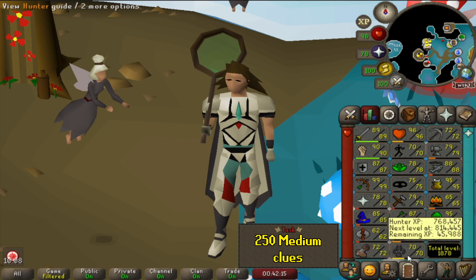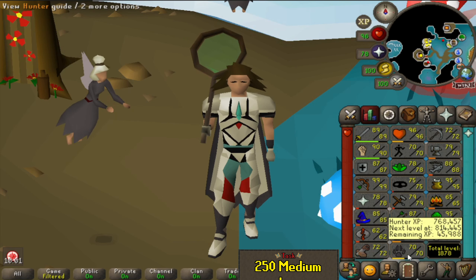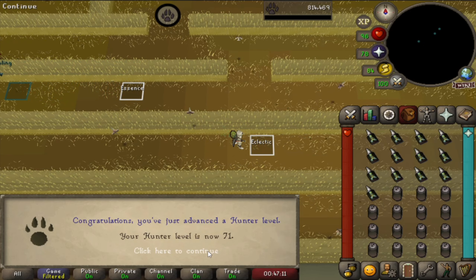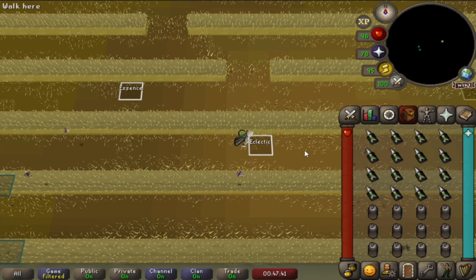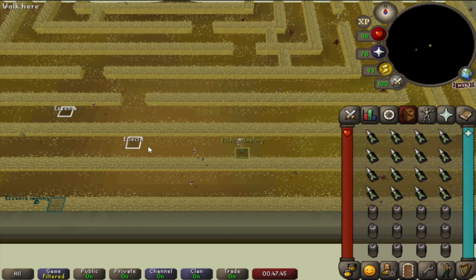We are currently also 46k away from hunter level 71. I'm not really sure if we're going to make that, but we'll see. And there's 71 hunter. We should have about 1600 eclectics in the bank - that's about 64 medium clues we can get at the 1 in 25 drop rate, but let's see if that's enough.